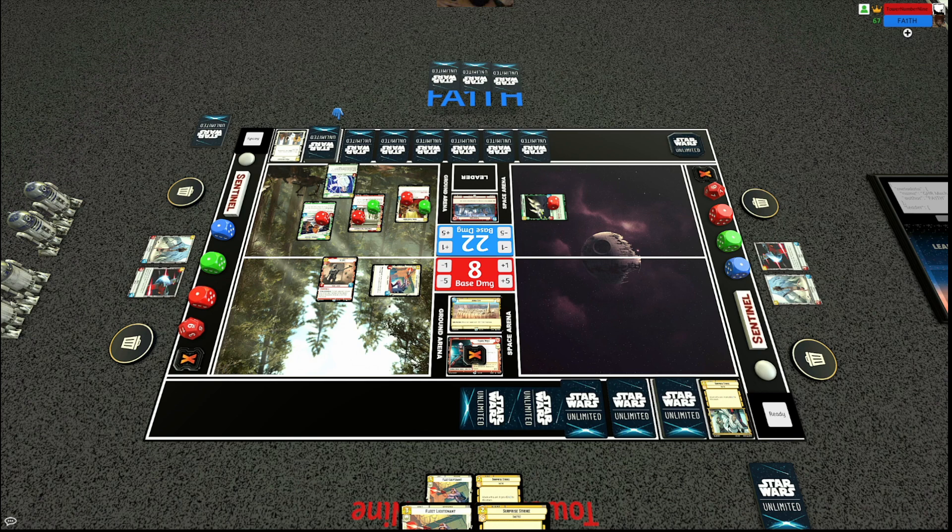Now if my opponent defeats K2, I actually win from the three damage with K2's ability. My opponent could attack with Akbar and restore one, but then K2 attacks and wins by doing four damage. If my opponent defeats K2, K2's ability still wins it. It's a tough situation and I'm not sure my opponent has an out for it.